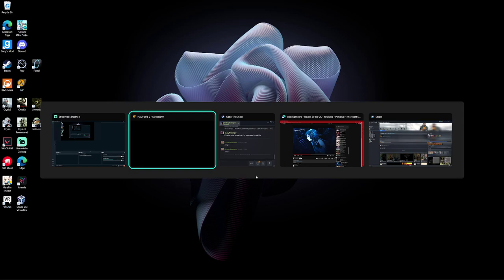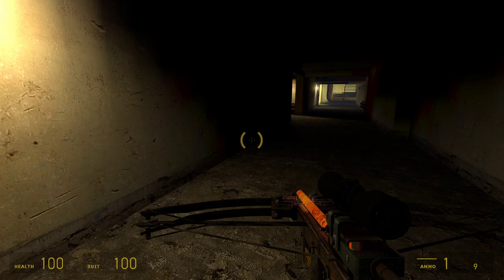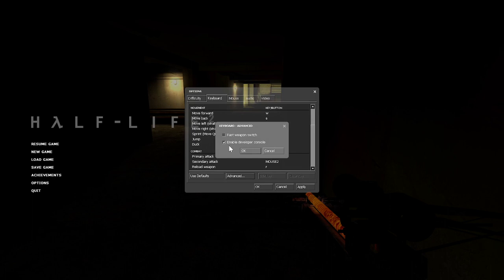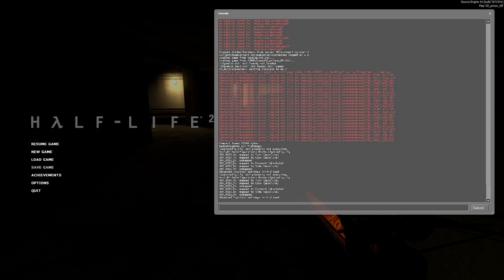Hey guys, today I'm going to show you basic Half-Life 2 stuff. For ABH-ing, or accelerated back-hopping, what I suggest you do is open the console. To do that, go to options, keyboard, advanced, and toggle the developer console option so it's checked, then click okay and hit apply. Then press your tilde key, in between escape and tab, and it brings up the console. You can bind the mouse wheel up and down to weapon select, but you'll want to bind something else to it.